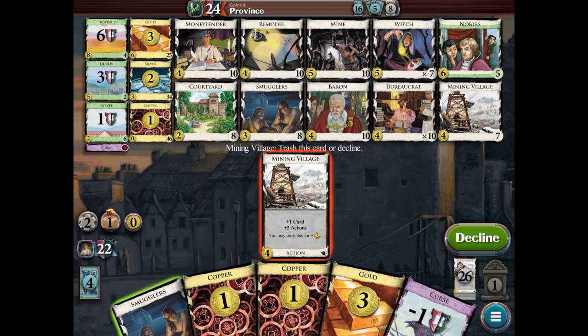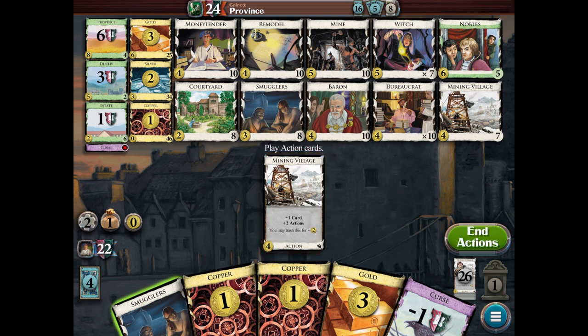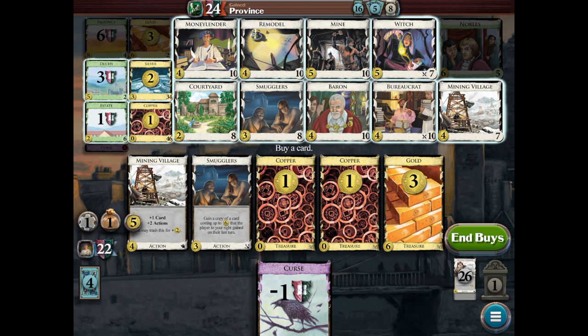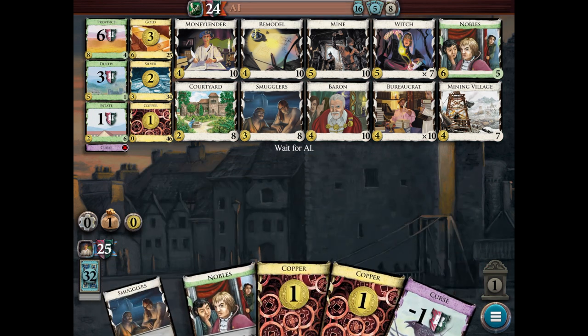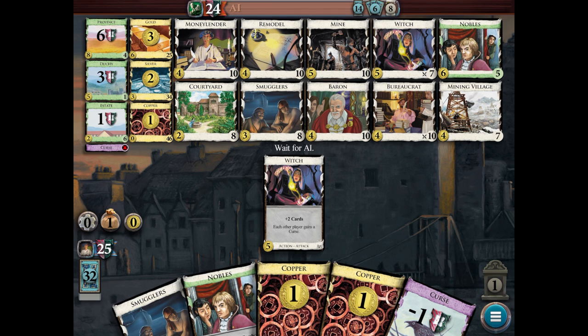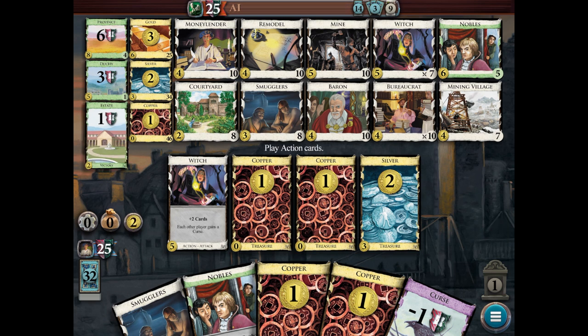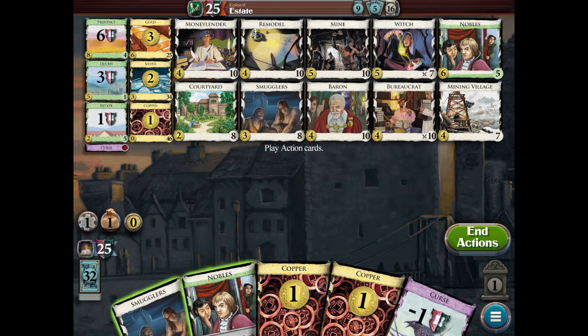They played the Noble. I'm hoping they don't buy a province this time — and they bought a duchy. Which means if I play the Smuggler, I'll be able to gain a duchy as well. I can buy an estate — we still have some game but I'll go ahead and do that. I rarely buy estates but I think I will. As this game ramps up, we both have decent gold and might be buying provinces and duchies to end the game quickly. So I want as many points as possible, especially because they have the lead. I'll play the Mining Village for coins, then buy a noble.